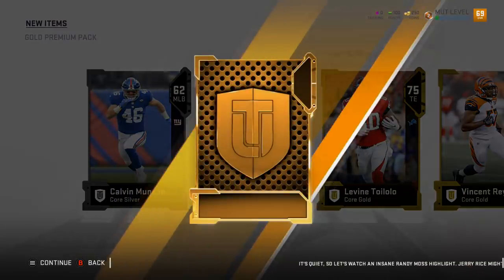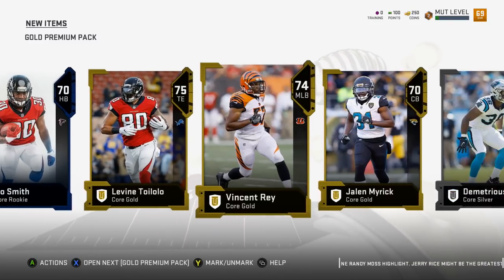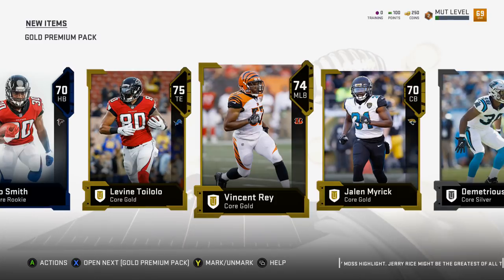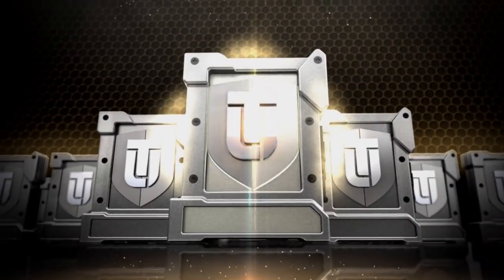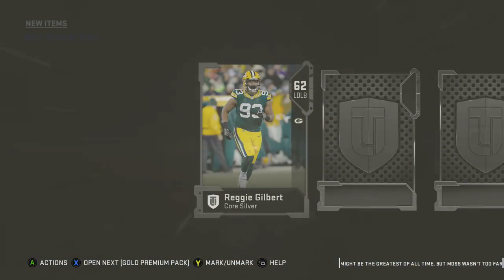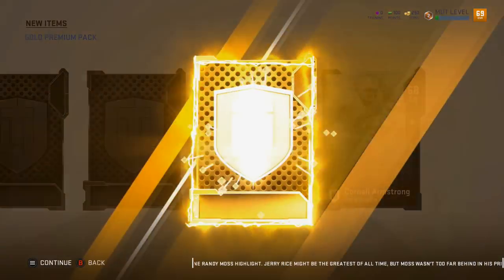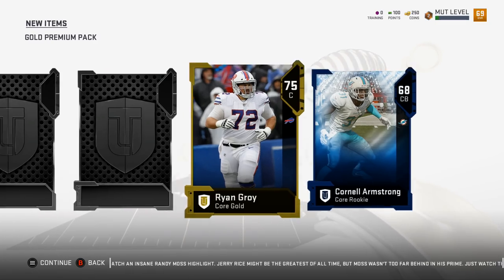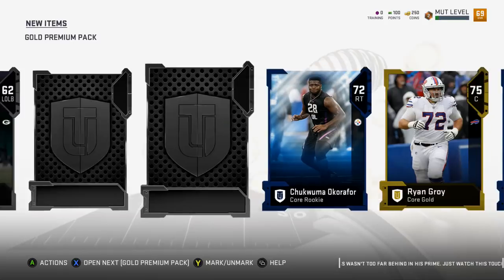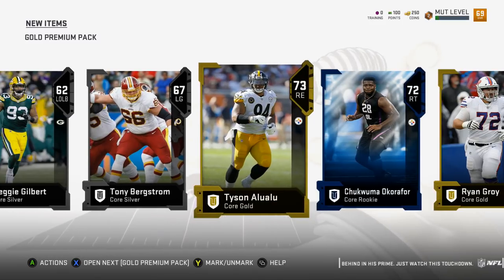I'm not even excited about the golds anymore, we pulled so many elites. Ito Smith, Levine Toilolo. Two more packs. I'm gonna ask for one more elite - it could be an 80, could be a garbage elite, but just one more. Look, it's another dude - Cornell Armstrong, poor guy didn't even get his picture in the game. One more pack, then we got one elite pack.